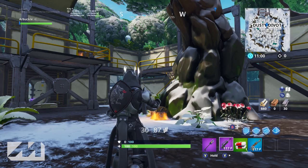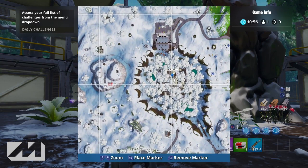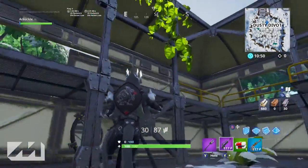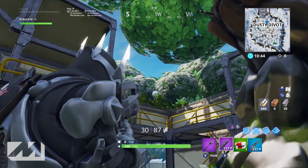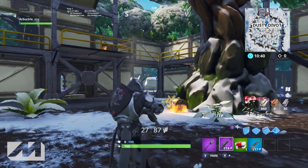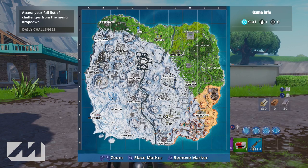The eighth balloon location is right in the middle of Dusty Divot. Come down to Dusty, go inside the main area — the main square — and once you get inside, look for the open end which is over here in this corner. The balloon is up there in the trees on the top corner. Shoot that balloon and that is balloon number eight.